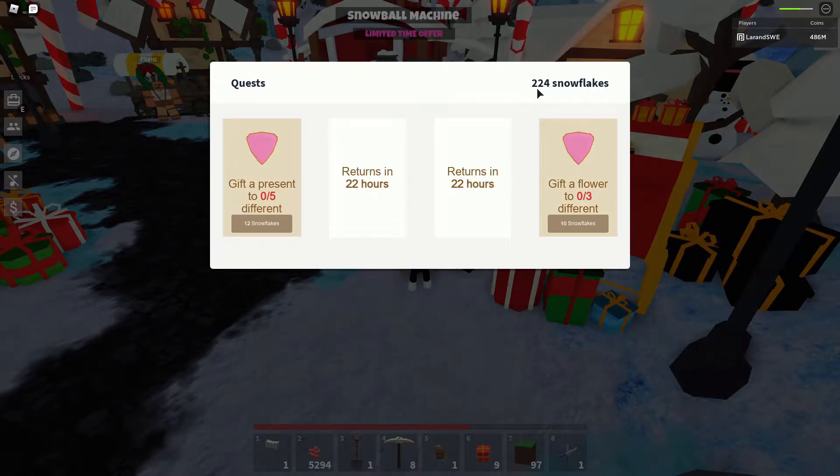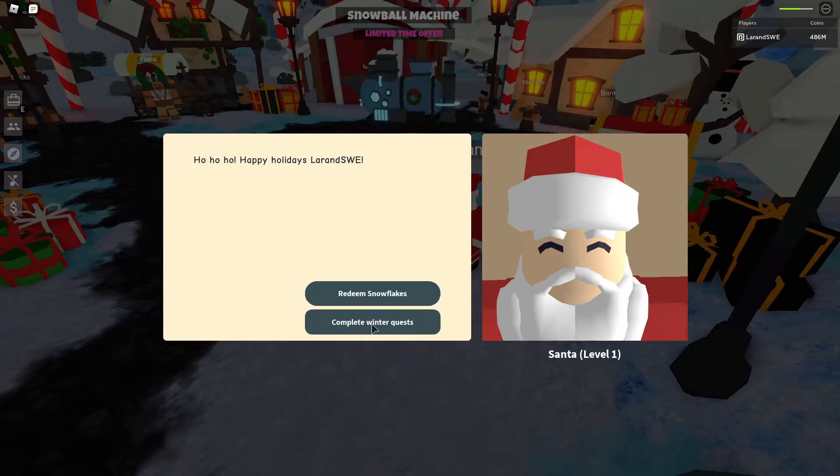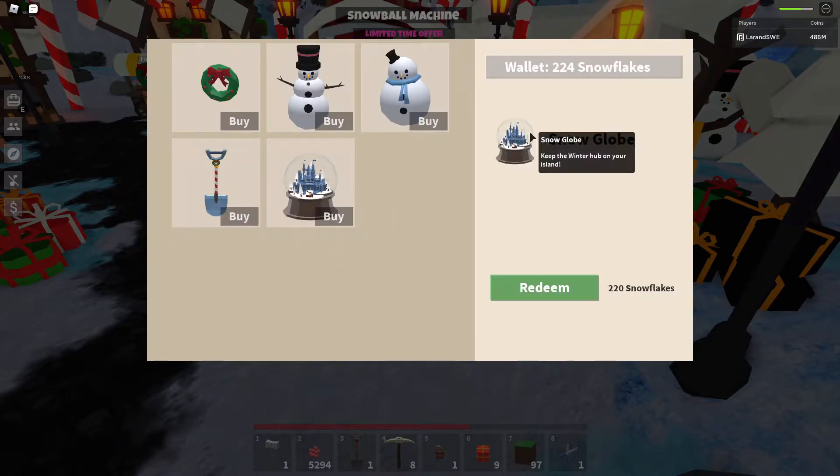So now I have 224 snowflakes. And the snow globe, if I remember it correctly, it should cost 220. And here we have it — now I can redeem it. Finally!